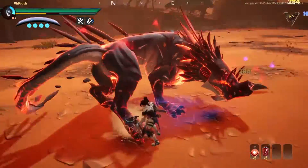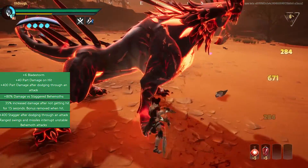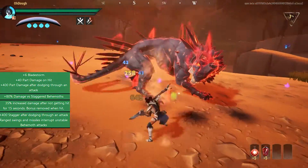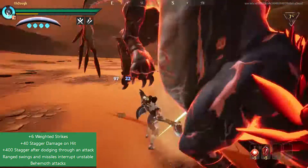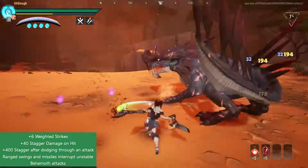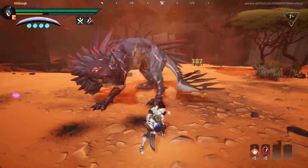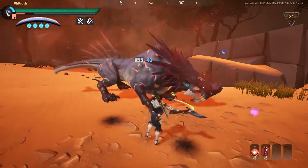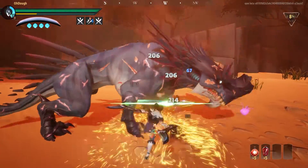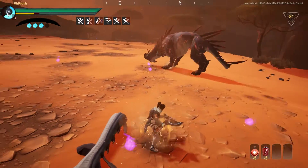For the perks of the build we have plus six Blade Storm, Overpower, and Predator, and we also have plus six Weighted Strikes. You need Weighted Strikes to interrupt behemoths with chain blades, or else you'll be fighting blood fire for a very long time. You can use boot grenades but I wouldn't recommend just relying on those, because the hunts last long enough where you need more than three interrupts and you only get three grenades.